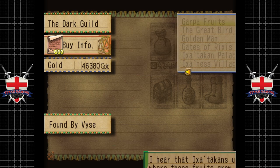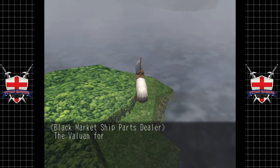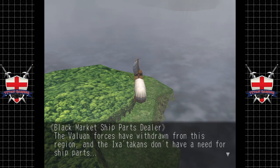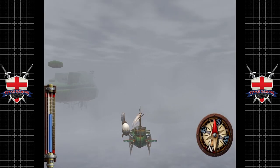Interesting — alright, let's go. The Valuan enforcers have withdrawn from this region and the Ixitakans don't have a need for ship parts. The merchant says he really doesn't know how much longer he'll be able to stay in business — maybe it's time to look for a new line of work. Maybe it is, my friend, maybe it is.